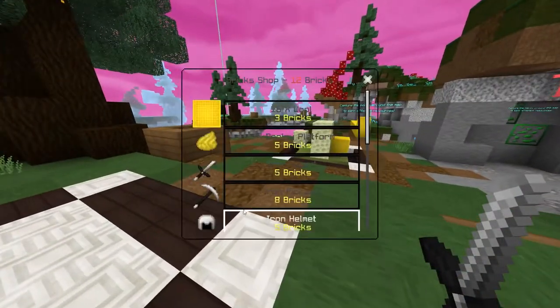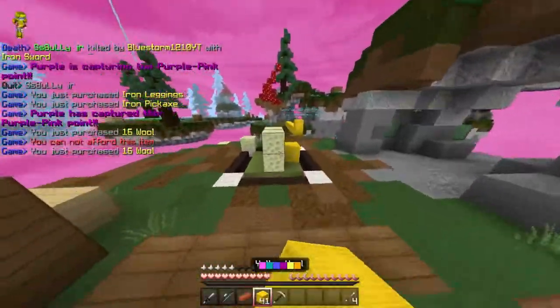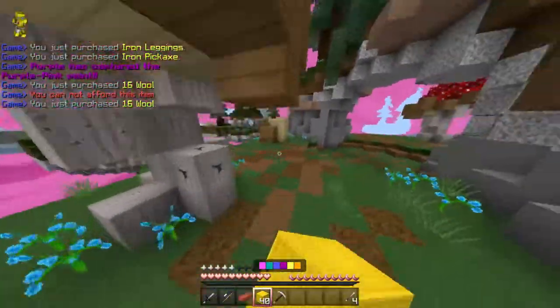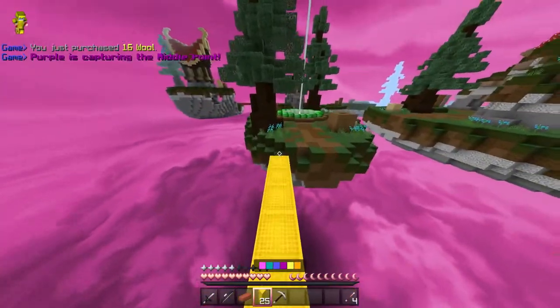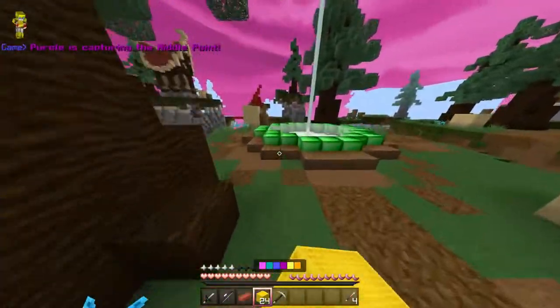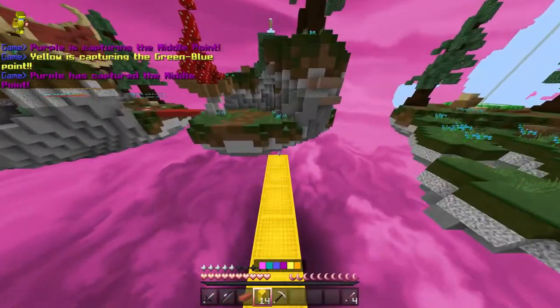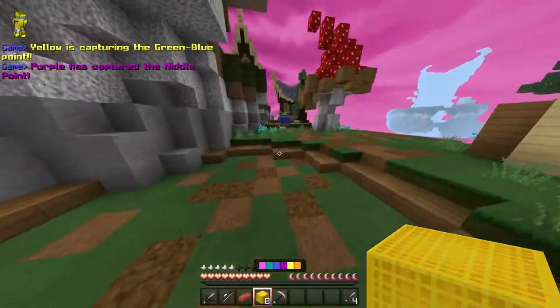Let's grab some more blocks. All right, so we can bridge over here — yeah, let's bridge over here. It seems like red is out of the game. However, I think the person next to them is still in the game. I'm not quite sure, but yeah, I believe they're still in the game. I can go after them.